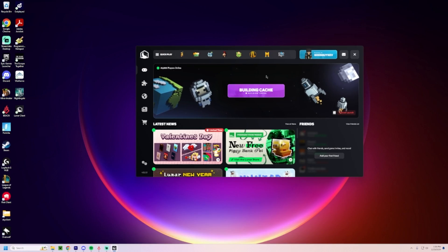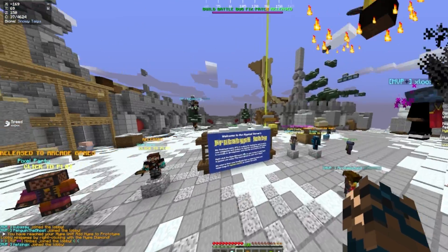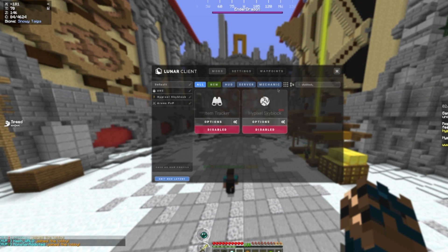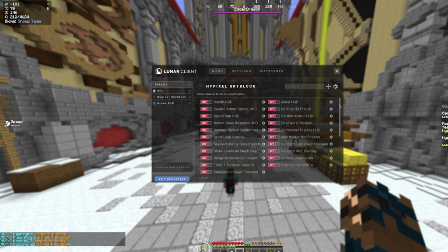I have Lunar client open here to demonstrate the potato PC installation — the process is basically the same for Badlion. Just install the client, run the application, it'll download the launcher, and then launch 1.8.9. Once you're in Hypixel, press M to go to mods, then navigate to the Skyblock category. All of the Skyblock features you'll want are right there — things like Floor 7 Terminal Solvers, Dungeon Secrets, and Map Overlay, which is really good honestly. You can turn on the ones you want. Pretty basic, not a lot, but they do help a little bit and are definitely better than nothing.